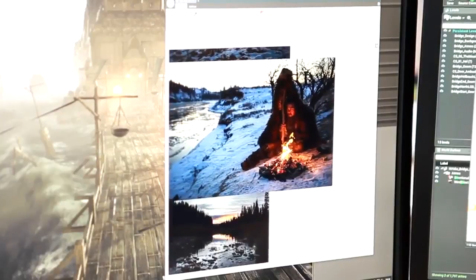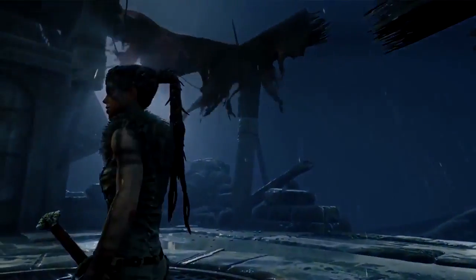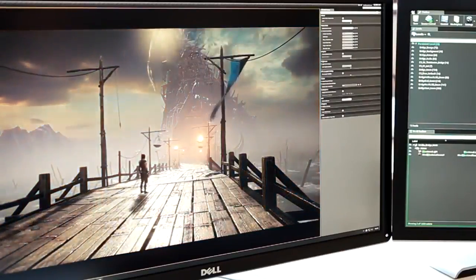Using real-world reference, we set up the lighting and atmospherics. These can be dynamically changed in gameplay to portray Senua's mood. Then we heightened the effects of these to give the final look.